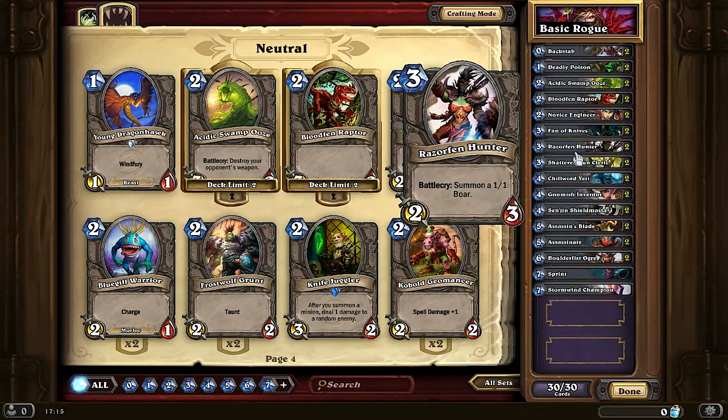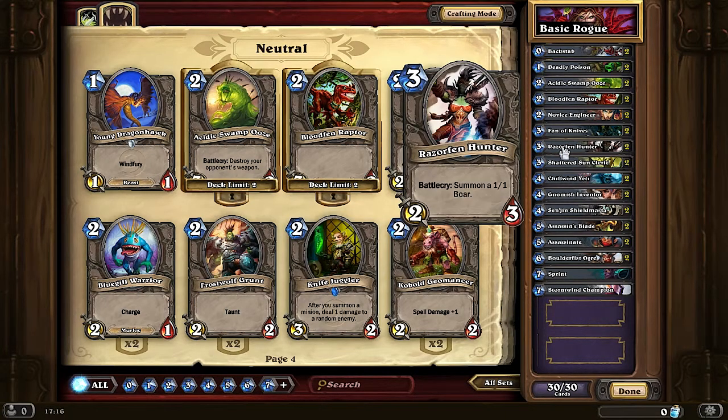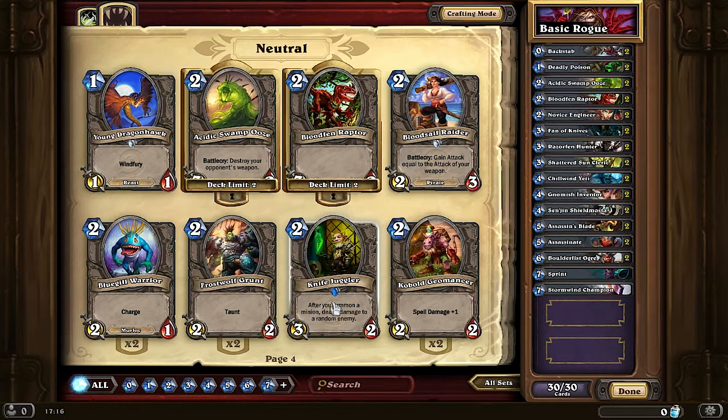You can use the 1/1 Boar to trade with other smaller minions, and then use the Razorfen Hunter itself to deal damage to the opponent's face or to deal damage to other minions on the board with 2 HP or less to establish board control. You could also set up Knife Juggler and then play Razorfen Hunter — Knife Juggler's effect is that after you summon a minion, it deals 1 damage to a random enemy. So when you summon Razorfen Hunter, Knife Juggler throws a knife.